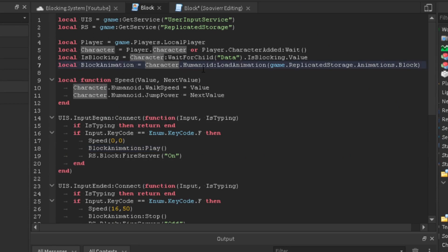Now we're going to locate our block animation. We load the animation by getting the humanoid, then calling LoadAnimation, and locating the animation inside the parameter: game.ReplicatedStorage.Animations.Block. Then we go to animations, then to block — that's going to be our animation.